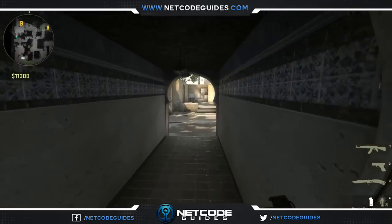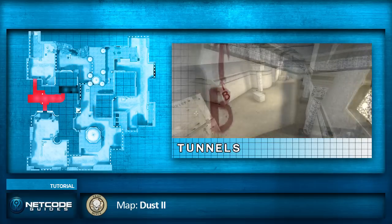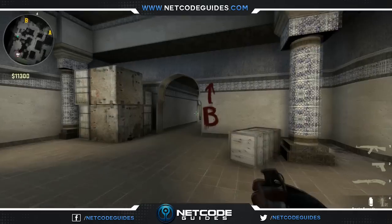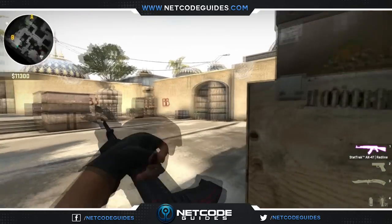The basic strategy of this video is going to use a smoke and two flashes to help you take the bombsite. I'm going to show you the sequence of how to throw them, where to throw them, when to throw them, and how to use the smokes and flashes to your advantage to get yourself into the best situations possible and have the best results possible.